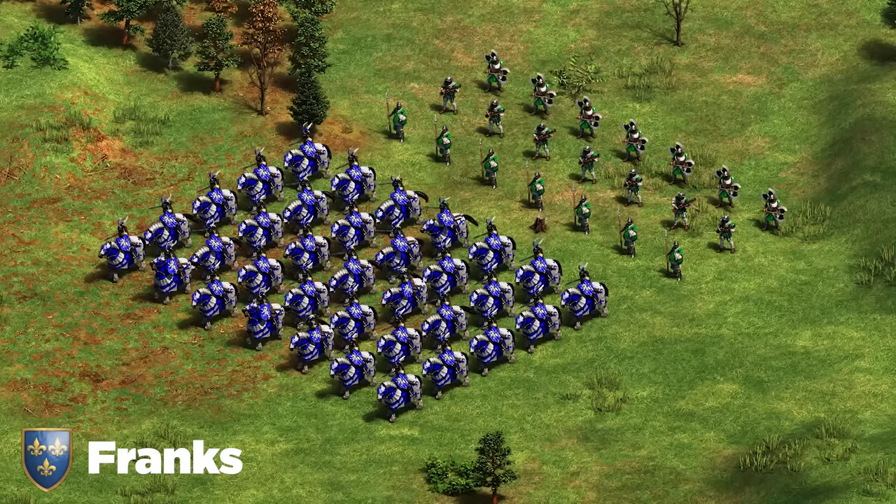Next up we've got the Magyars, thriving on Arabia with Heavy Cavalry Archers with Recurve Bow — don't forget it — and Magyar Hussar as the trash unit in the front. Magyar Hussars have an attack bonus against siege and better stats than a standard Hussar, making them the best option for this civ. For siege, it's simply the trebuchet. Magyars don't have amazing siege and you simply don't need it — Heavy CA, Magyar Hussar, and trebuchets is all you'll need.